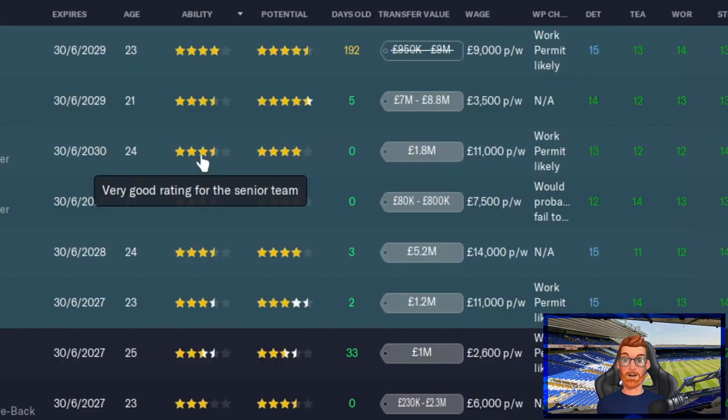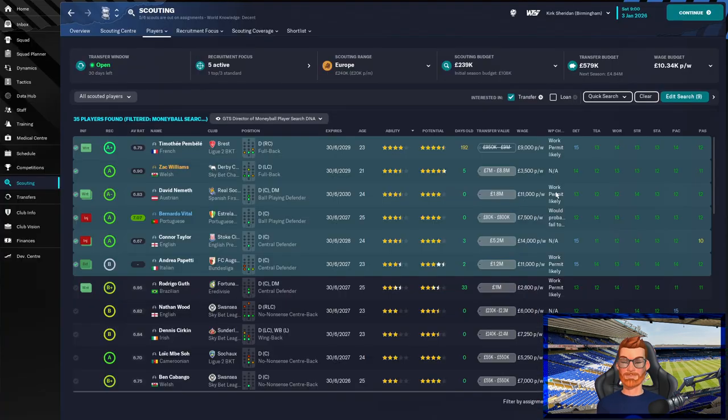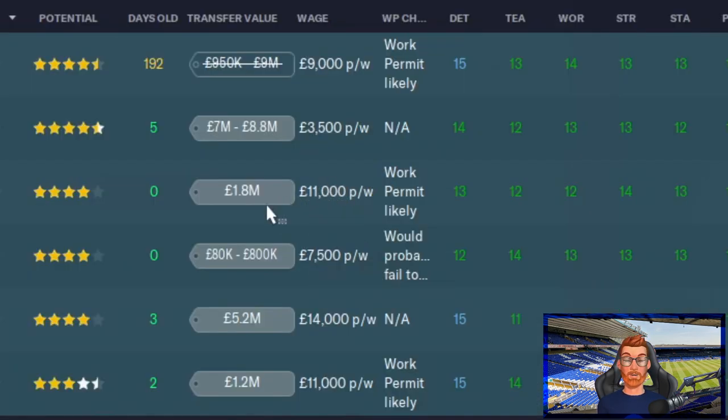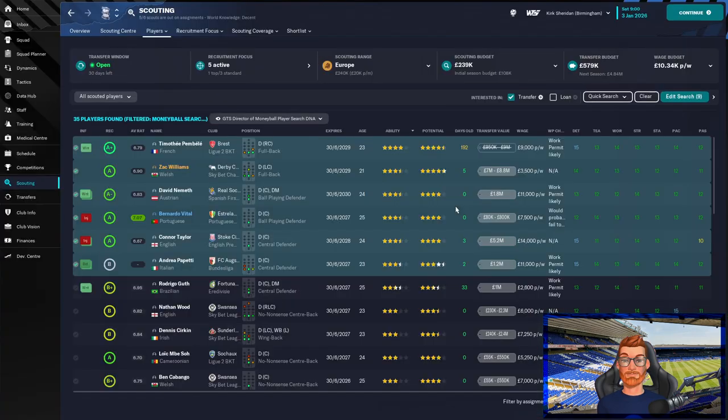David Nemeth already has a very good rating for the senior team, valued at £1.8 million. He's also likely to get a work permit and his wage is not outside the realms of possibility. Worth noting as well: if a player has a fixed transfer value rather than a range, chances are they are on the transfer list and their club will allow you to go for a cut price deal.